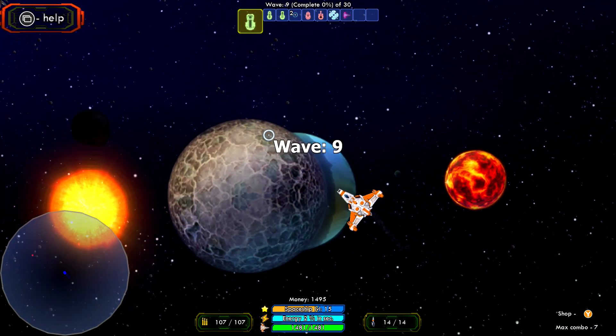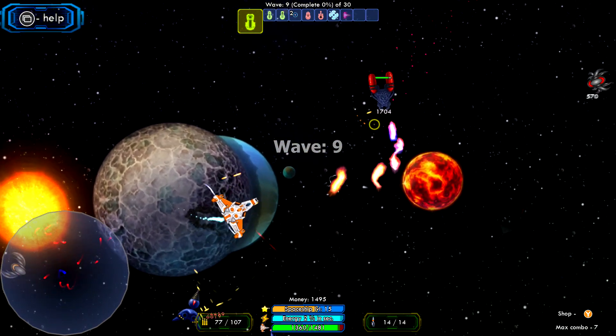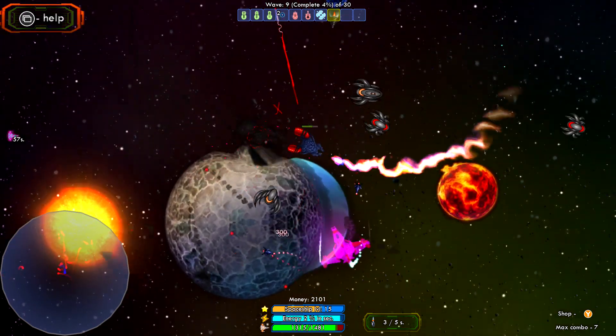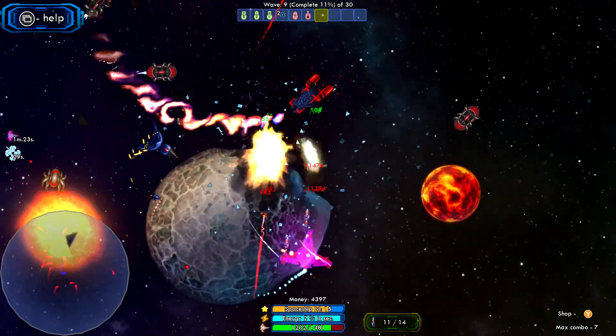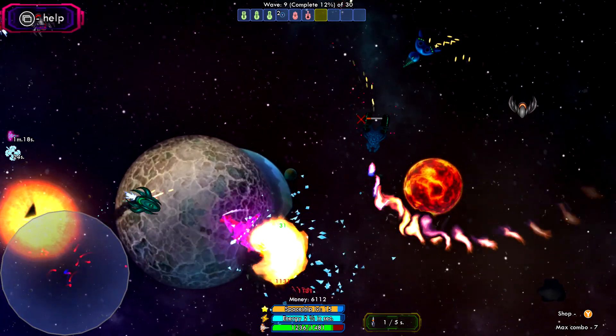Once you try to get pretty far, you're going to start encountering this specific type of enemy in wave nine. They're going to be the ones with the drill on them. They're going to rush in and then try to ram you. Your goal is to try to sidestep them and then try to gun them down before they can land massive damage.